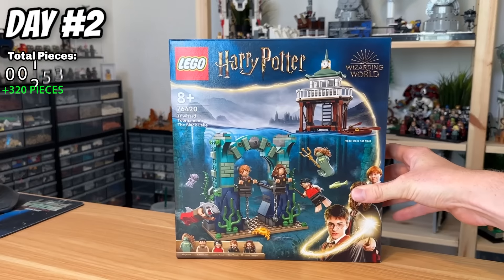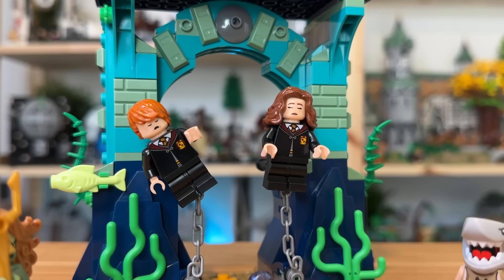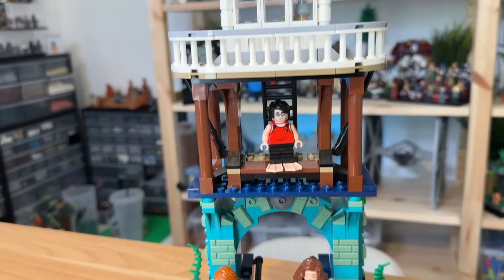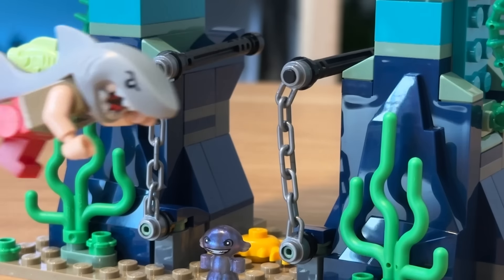On day two, I picked up this Harry Potter set. I don't build many Harry Potter sets, but this came together really nicely and was a really fun build. You have an underwater section with Ron and Hermione in chains, and an upper podium where Harry can dive in and rescue Ron, and Victor Krum can attempt to do the same with his shark transformation.